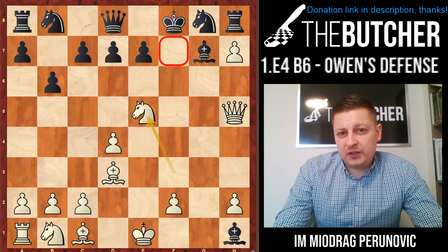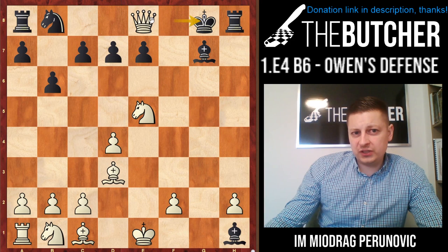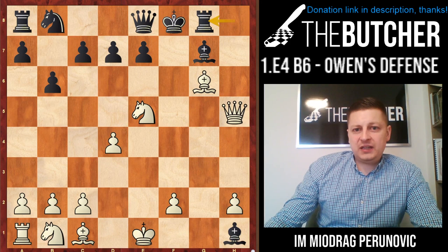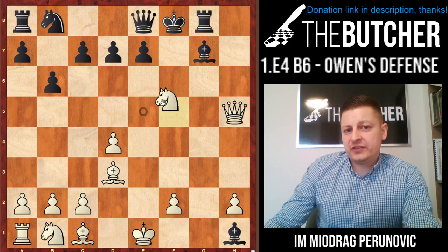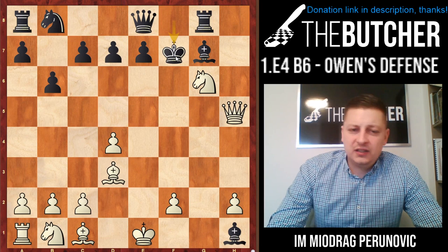One guy asked me: what if Qe8? Then you promote. If they play Kg8, you take the queen for free. In case they go Rg8, you can play Bg6. They have to go with a move like Qc8, but a better move is Ng6. With Ng6 you just win on the spot because they don't have a proper way - they have to play Kf7, then you find a discovery and a mating pattern, and it's completely winning.